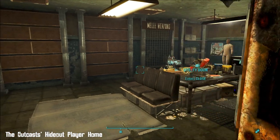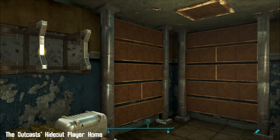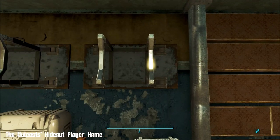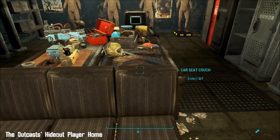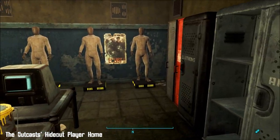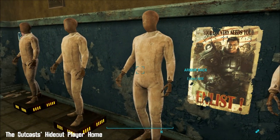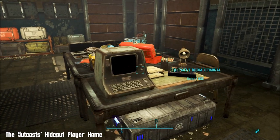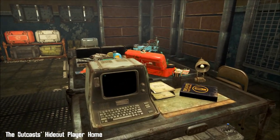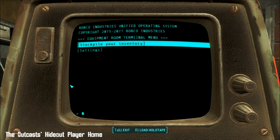In the equipment room, there's loads of storage for weapons - that's what all these wall mounts are for, including big ones. There's ammo storage, armor mannequins - not quite as freaky as Skyrim mannequins but still a bit odd. There's a terminal here too so you can stockpile your inventory and sort out your settings.